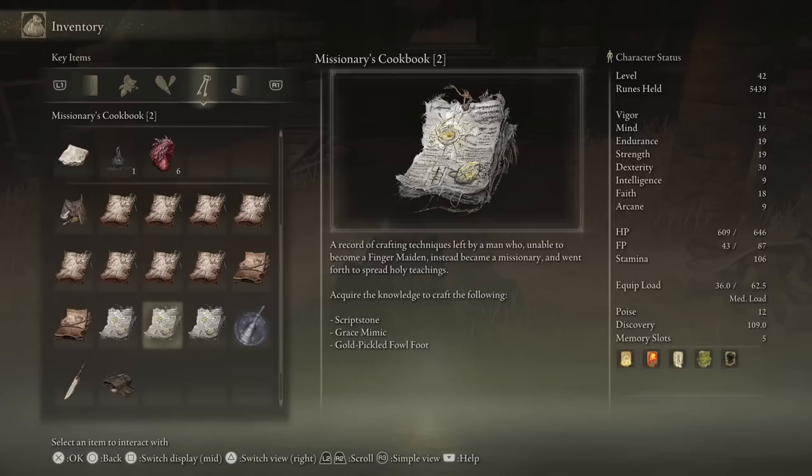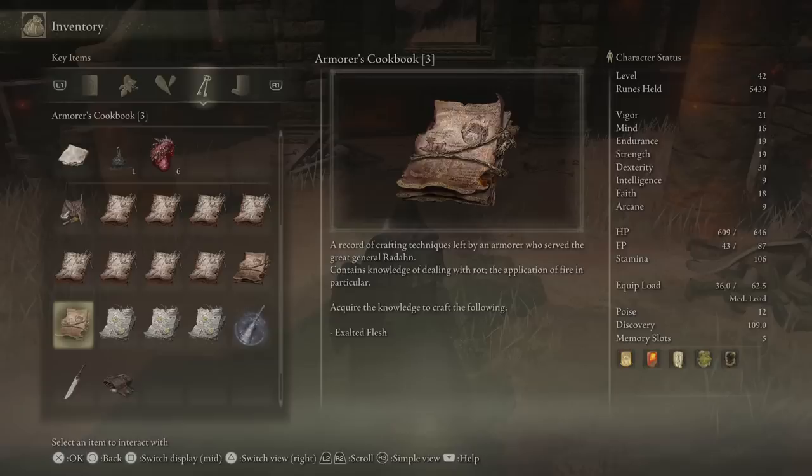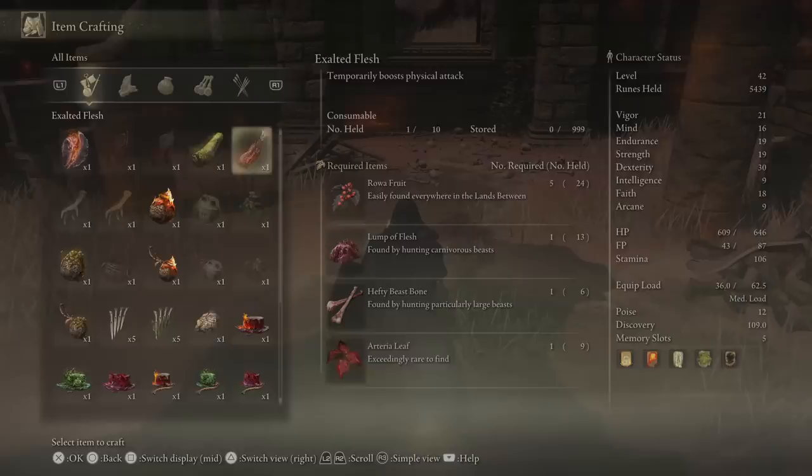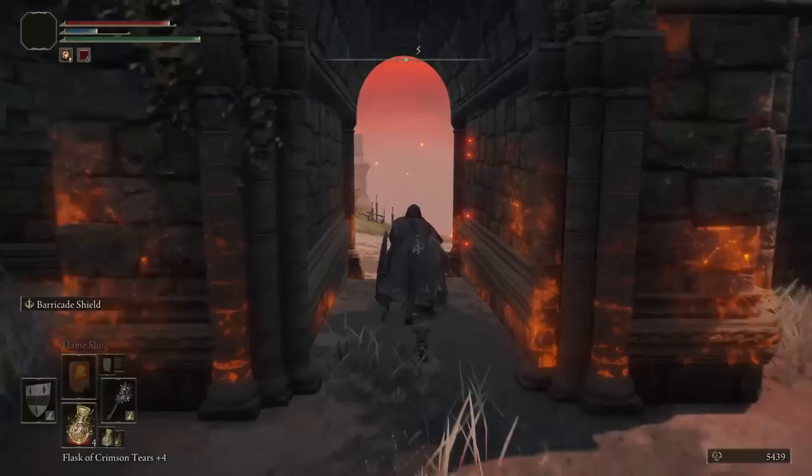We got a lot of cookbooks so far. From this one we can make the silver pickled fowl foot, script stone, grace mimic, holy water pot, and most importantly exalted flesh - that's what we want because it'll increase our attack. To make it we need the arterial leaf, which is the pain-in-the-ass item to find. The game is going to send you into horrifically dangerous situations to get that stupid leaf, but it's an important ingredient and it's something you'll want in a pinch when you need that extra damage.